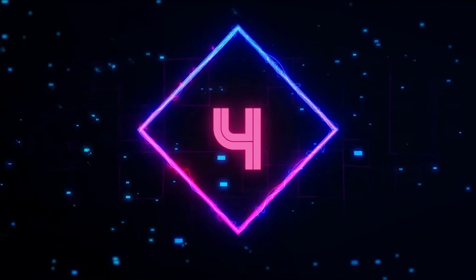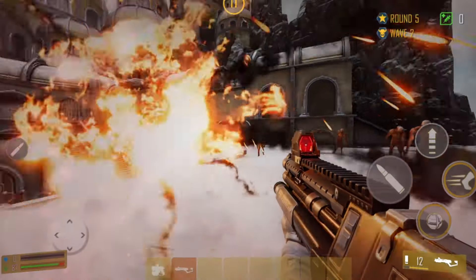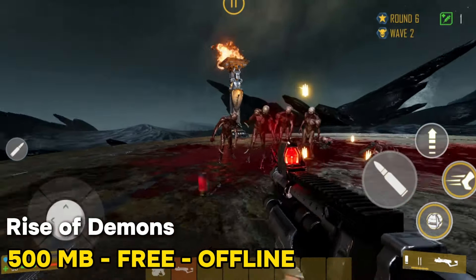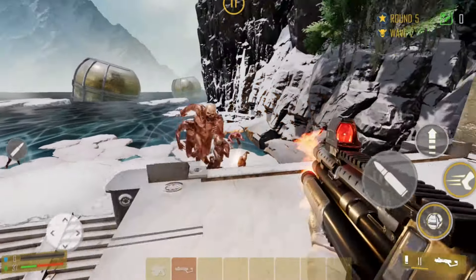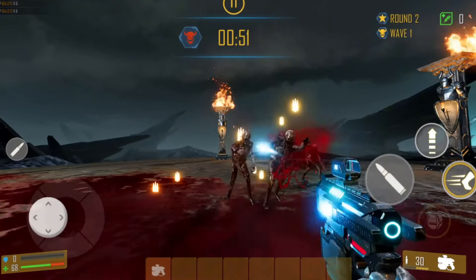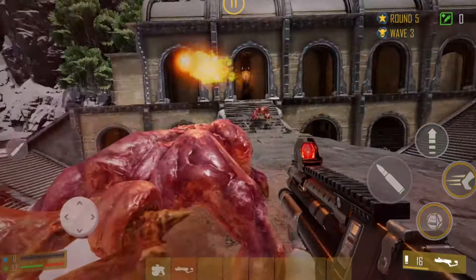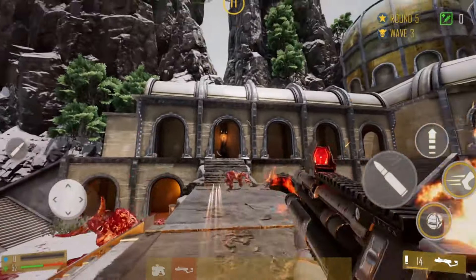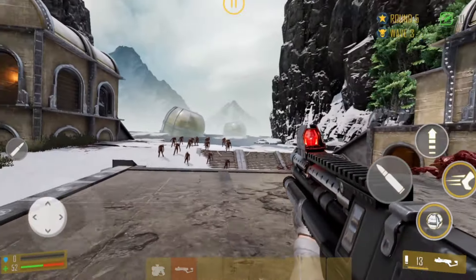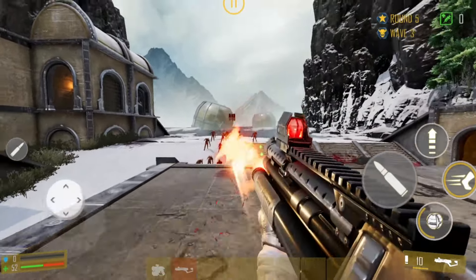Number 4: Rise of Demons is a fun arena shooter game similar to Doom Eternal. The graphics are pretty decent and the guns feel satisfying to use. I like the fast-paced action and intense firefights — it's definitely a blast to play, but I wish there were more to do. I'd love to see more maps and different types of enemies. If the developers add more content, it could become a real standout in the genre.